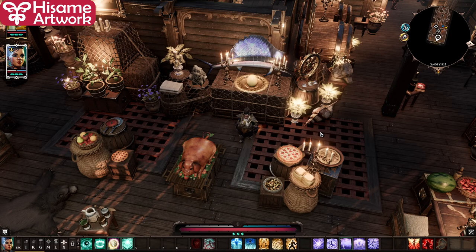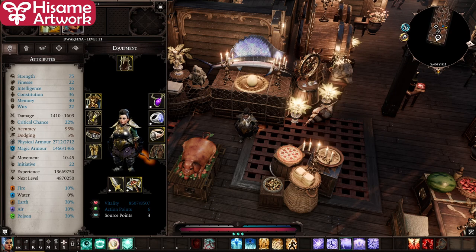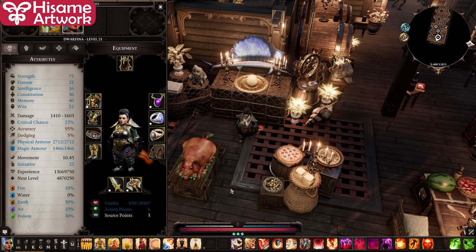Hi everyone, welcome to my channel Hisam Artwork. In this video I'm going to show you my jumping war dwarf build. It is a physically focused build, so it deals mainly physical damage. I finished the game as a fire mage — that's like the easiest way to play — then I played as an air mage, and now I tried the most challenging: physical. I feel like it's pretty unbalanced towards magical range damage builds.